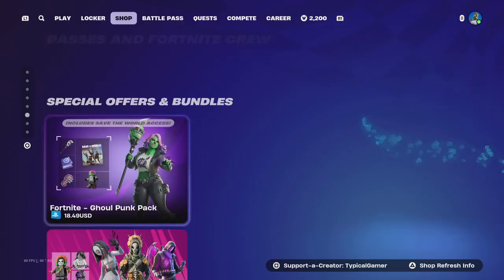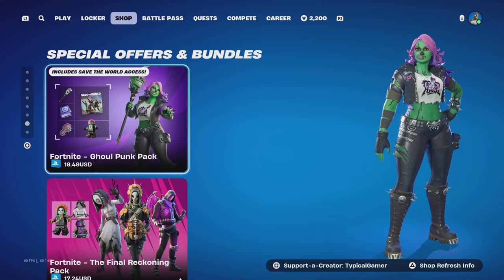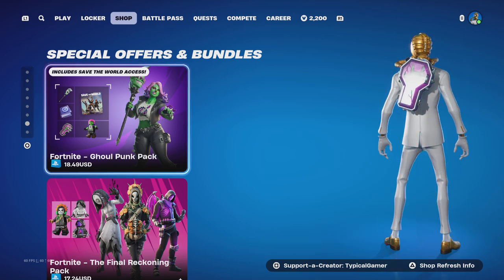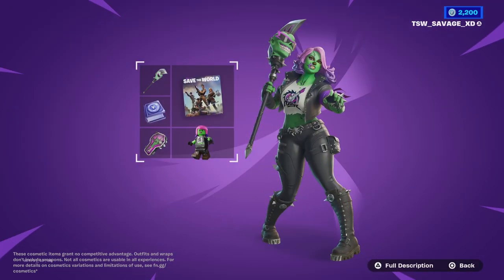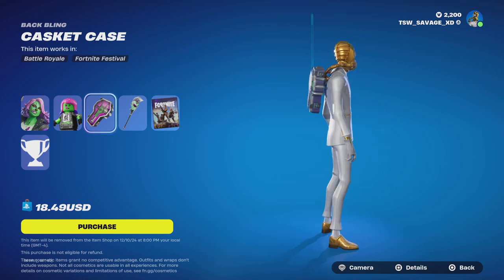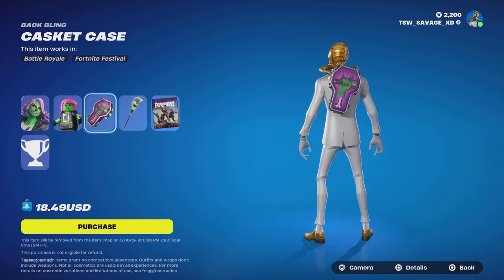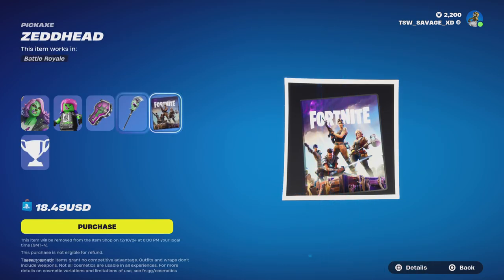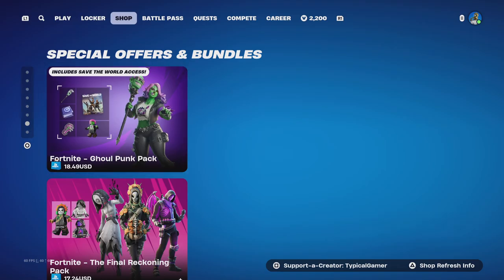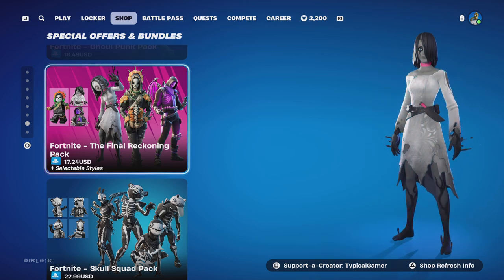There are two new special offer bundles which means you can only buy them with real money. The first bundle is called the Ghoul Funk Pack - it's eighteen dollars and fifty cents USD. With this bundle you get the Rotten Penny skin with no styles, the Casket Case backbling with no styles, the Zed Head pickaxe with no styles, and the Ghoul Punk challenge pack which is a V-Bucks quest pack.